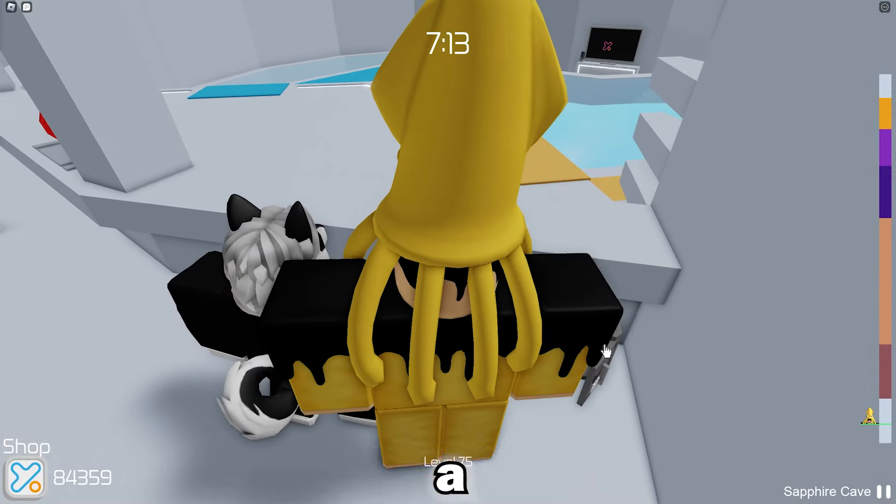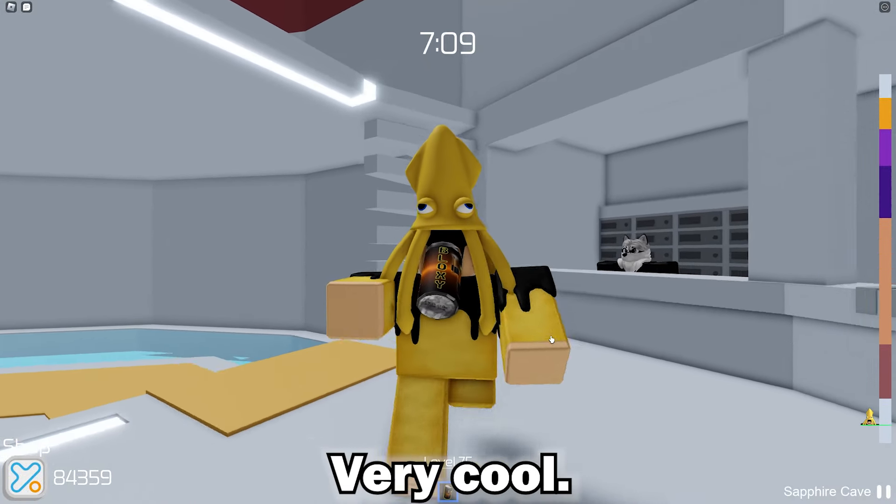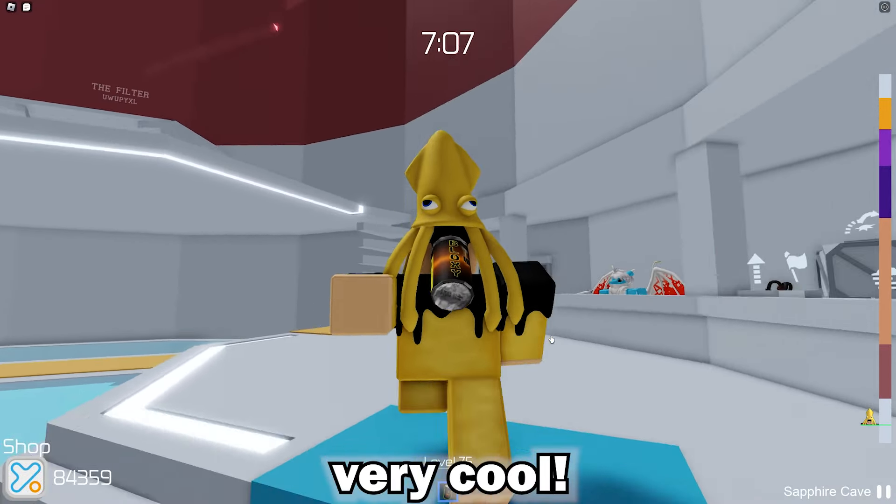If you go back here behind, I think this is a brand new area — you can see a safe right in the corner. You can click on it and you get a Bloxy color, very cool. Also, did you know you can actually get outside this map by simply laugh-clipping through this shop area?